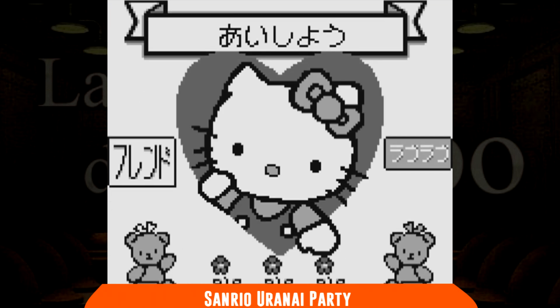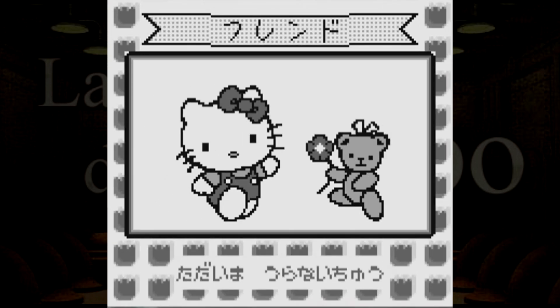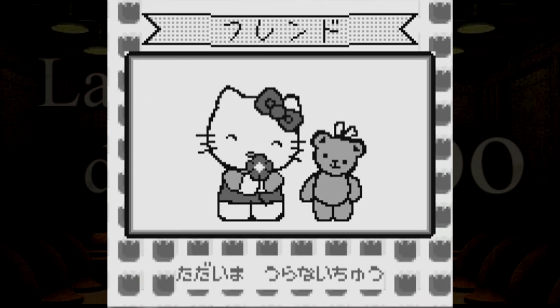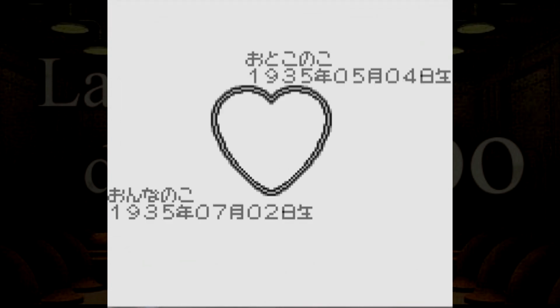Basterà inserire i dati anche dell'altro e, voilà, sapremo anche quante saranno le possibilità di andarci d'accordo oppure no. Molti di voi staranno scodinzolando, ma c'è una buona notizia: siete ancora in tempo per chiedere una previsione. Vi basterà giusto imparare il giapponese, dato che è disponibile solo in questa lingua.